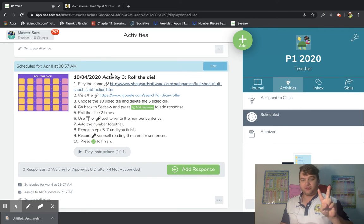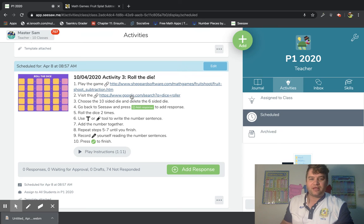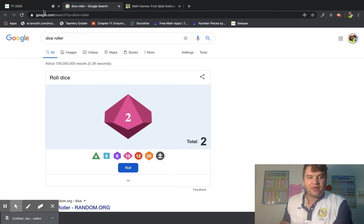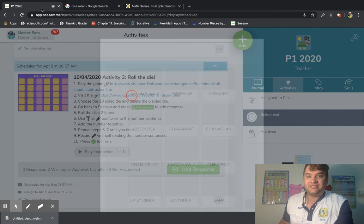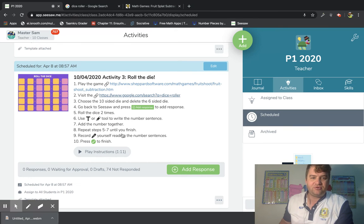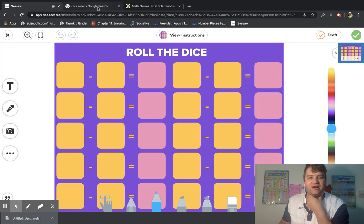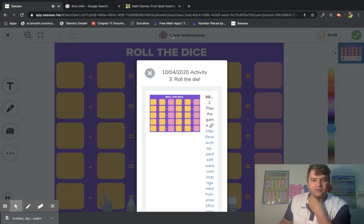The second thing you need to do is open the dice roller again. We want to delete this one and put our ten-sided die. It's a little bit different from the other day — choose the ten-sided die and delete the six-sided die. Finished. Go back to Seesaw, press the add button, and go to the dice roller.